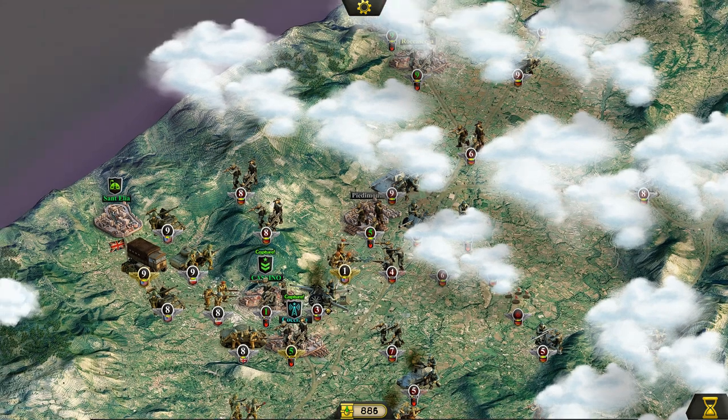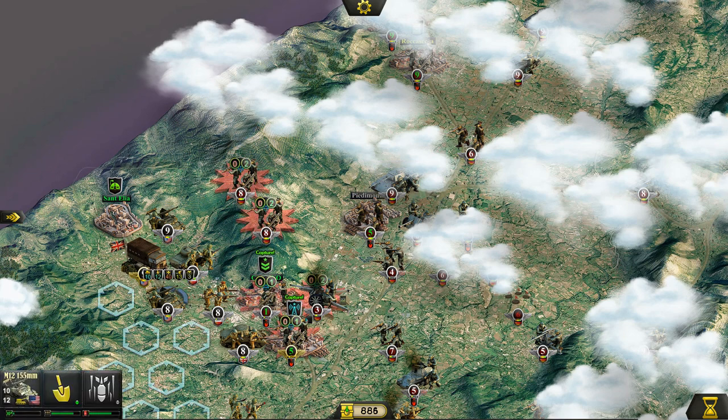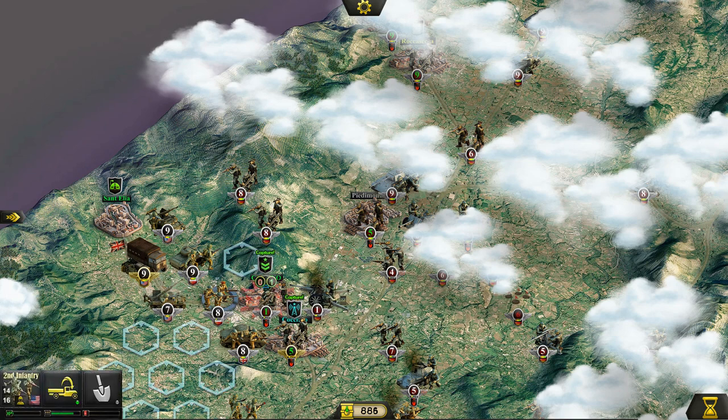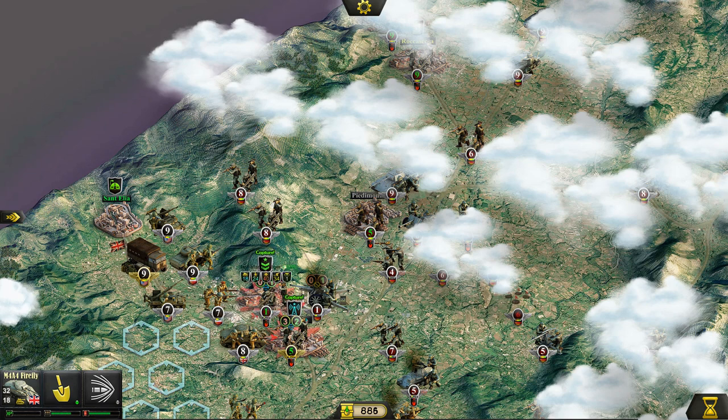They completely destroyed our air unit — we deserved that. But now I think we can actually break through to Cassino. I still want to continue shots on the enemy artillery, pretty much wiping out their ability to retaliate. Here we go with the Second Infantry — despite both sides having misfires, we are not breaking through to Cassino this turn, at least not with that particular force.